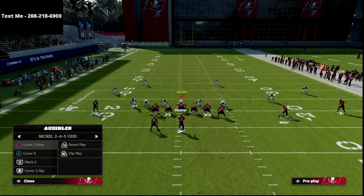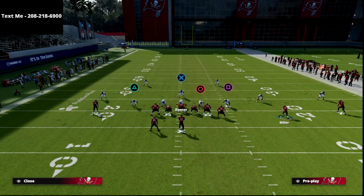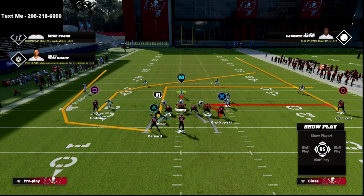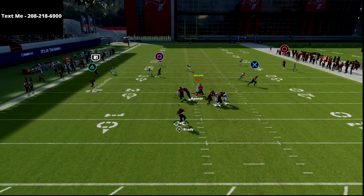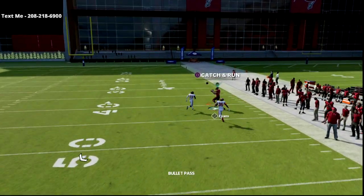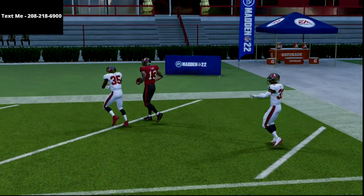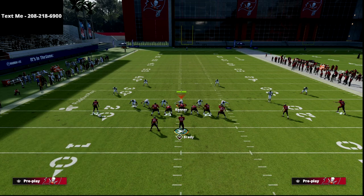Now you might be asking how this play works against cover two. I'll go ahead and put some cloud flats on the outside. Cover two does a good job of how deep those cloud flats drop with the latest patch update. But you're still going to have your post, your dig, and your whip as options. The really unique thing about U-Trips is you can throw a little pass lead right there against cover two — something you can't do out of just any formation. Against cover two, it's more than likely going to be a one-play score.